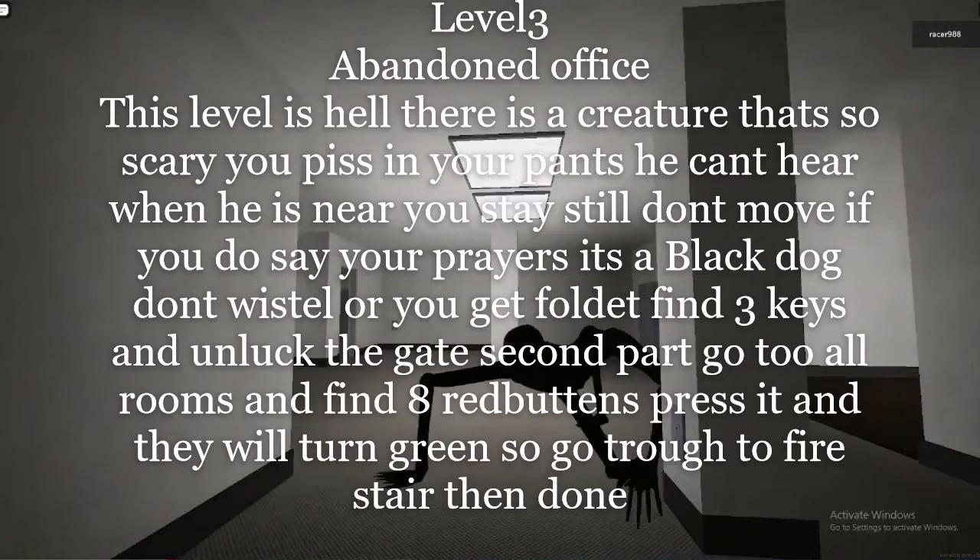Level 3: the Abandoned Office. This level is hell. There is a creature that's so scary you piss your pants. He can't hear when he is near you, so stay still, don't move. If you do, say your prayers. It's a black dog — don't whistle or you'll get folded.